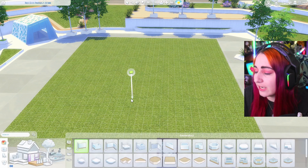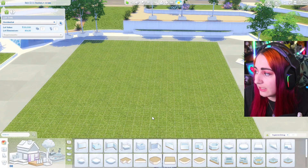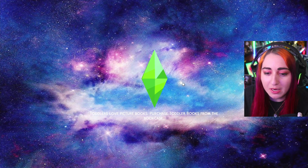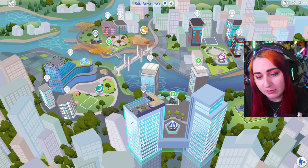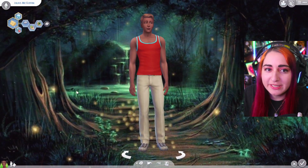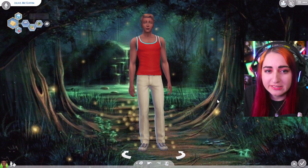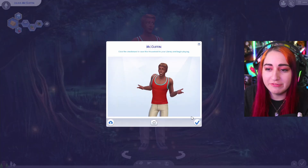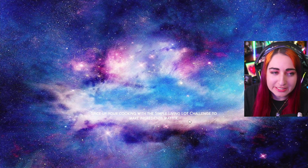Let us build our eco-friendly house. I need to get a Sim in here to do the whole budget thing — we have to track how much money we have and switch between modes. Meet Julius McGuffin, the eco innovator, green fiend, recycled disciple, whatever person. He's going to be our testing Sim who lives in this house. He would totally live there.